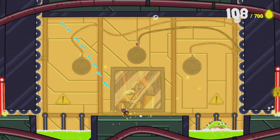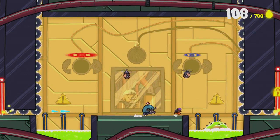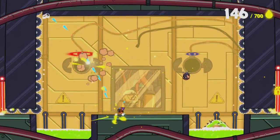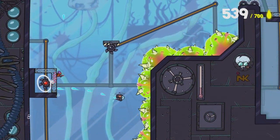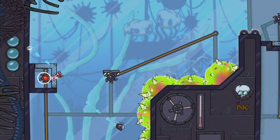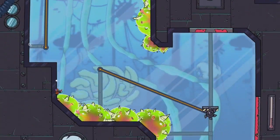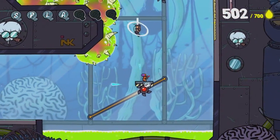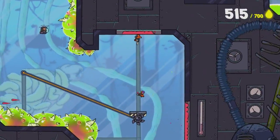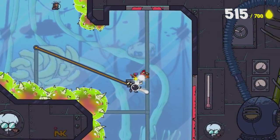There are checkpoints scattered throughout the stages, and once you've already freed an employee and hit a checkpoint, it will save that progress. But if you save one after a checkpoint and die, you will have to regather that employee. There's also a main collectible — a yellow liquid you find throughout each stage — with at least 700 of it per stage, and you need to collect at least that amount in order to free the final employee at the end of each level.